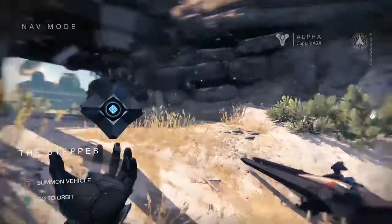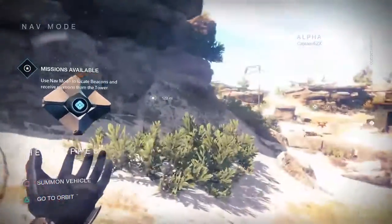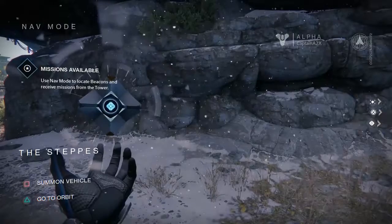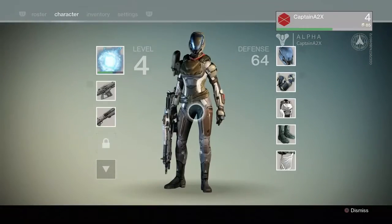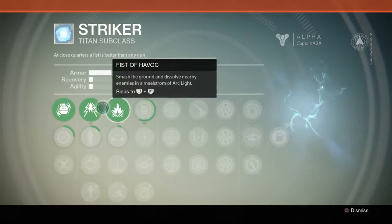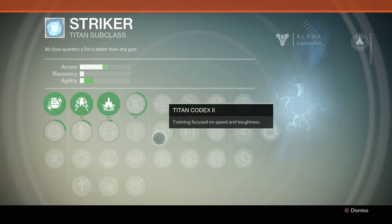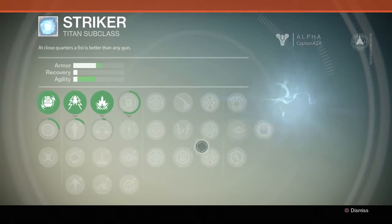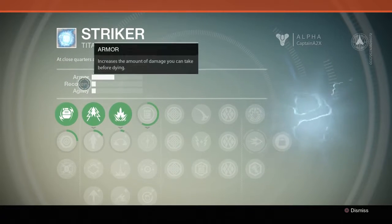Let's go into the menu system. You use the touchpad — click it in and you can go to your ghost, which is what they're called. You can also customize your ghost skin. Press triangle to go to orbit, square to get your vehicle back, and start to go to your inventory screen. I'm level four — hit triangle to go to details and here are all your statistics and skills. Some of these make your three main stats go up.